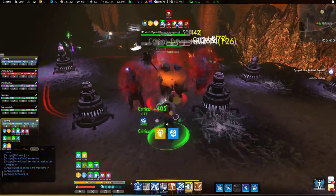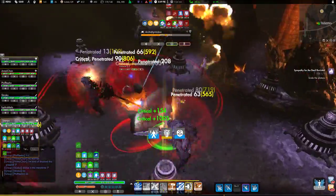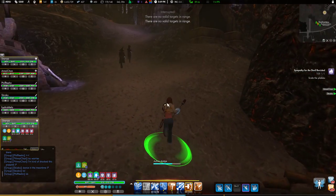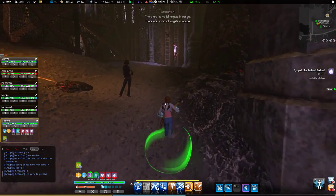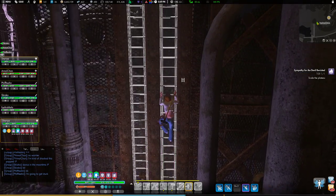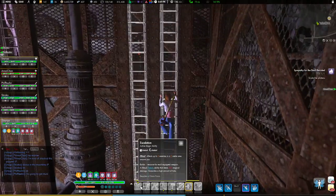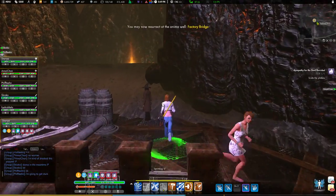Now we're going to run them around a little bit — just really pay attention to our health here. Trying to impair them to give our healer a little bit more time to stay alive. Use Trucker when we can. I don't like to start that fight with Trucker, because the lag from the game trying to keep track of your character's positioning will make it so that some of those guys will run past you more often.